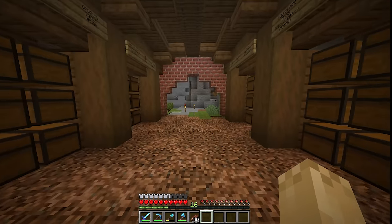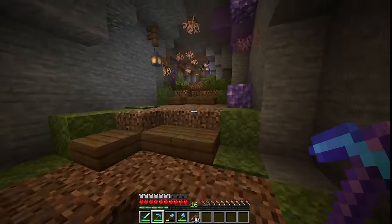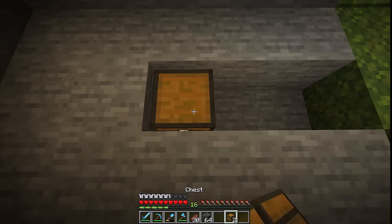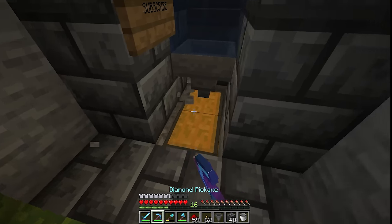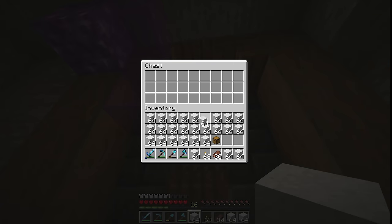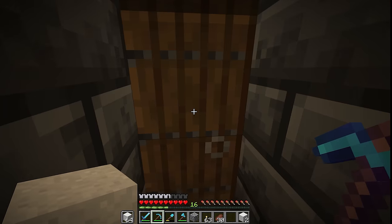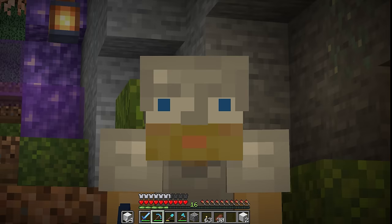In order to turn all this concrete powder into normal concrete I need to build a little redstone contraption — and we all know how I am with redstone. I built it right where the amethyst area is. The machine is pretty much all finished so I dump the concrete powder into the chest, stand here, and there we go — it's working. It does make a terrible noise and it'll take a beating on my axe, but I'll AFK here for a while and let it do its work with an auto clicker.